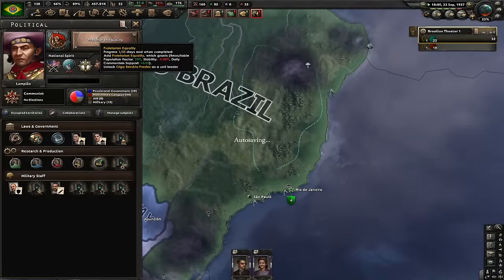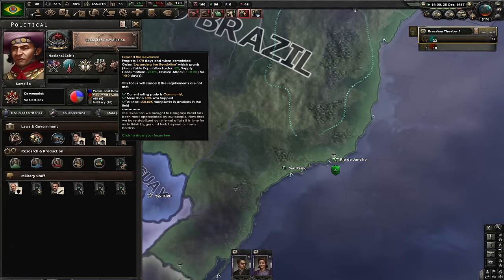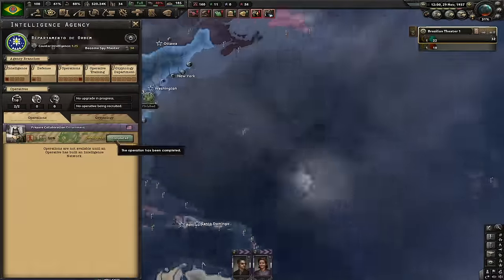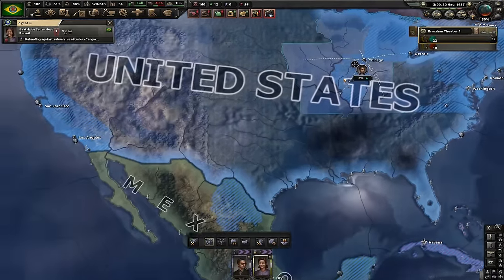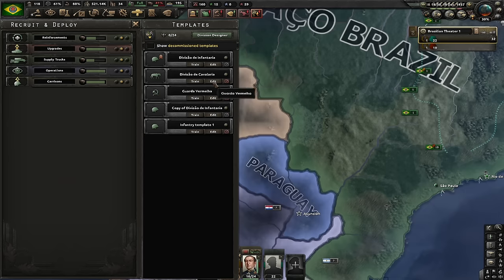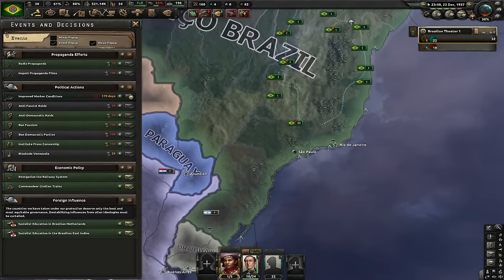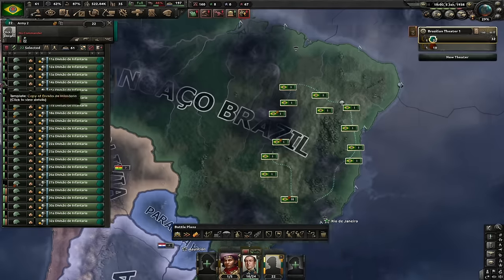Next focus is Proletarian Equality. Let's go for War Economy. Next focus is Expand Revolution — for this one you need to have 200,000 army in the field, that's why I did the thing with all these divisions. Let's get Superior Firepower. We prepared the first collaboration government in the USA and it's at 45. I also need production of transport planes so let's try to get at least five factories of them going. I'm going to modify this template — remove artillery and add one cavalry so we have pure 10-width with cavalry.